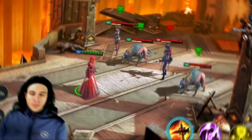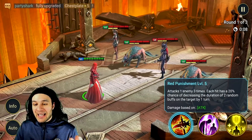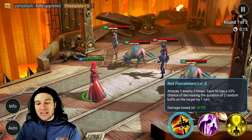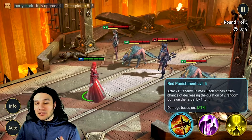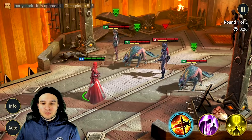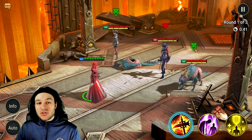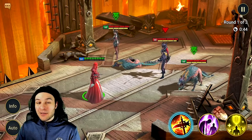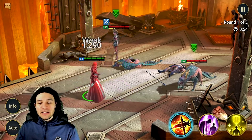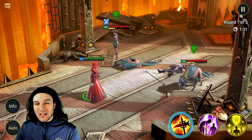The first thing we're going to do is go over her skills. Her A1, Red Punishment, attacks one enemy three times, each hit having a 20% chance of decreasing the duration of two random buffs on the target by one turn. This is an attack-based multiplier. We hit a weak affinity target to see all three hits — pretty cool design overall. I think highlighting the weapon and what she does with it is really cool.